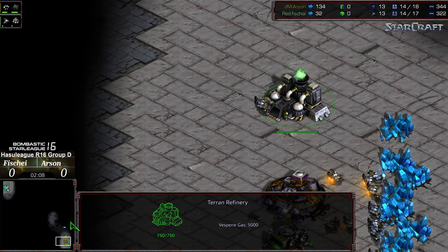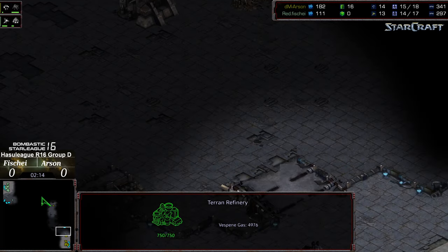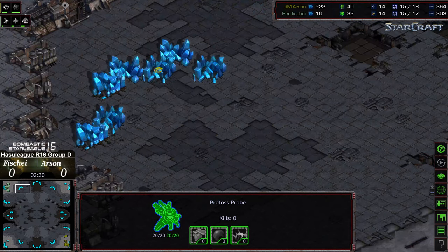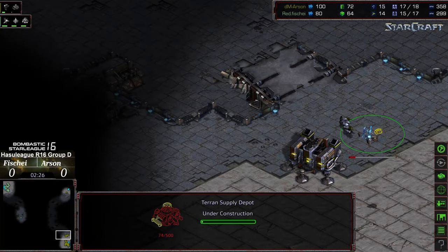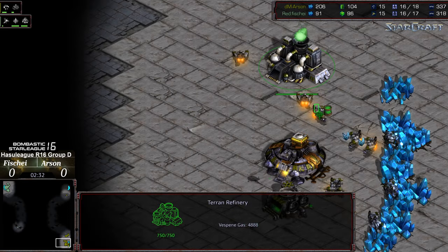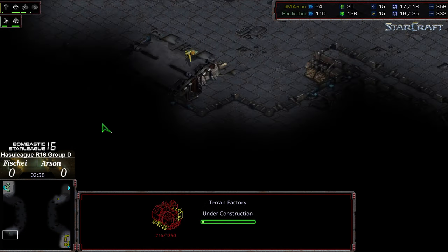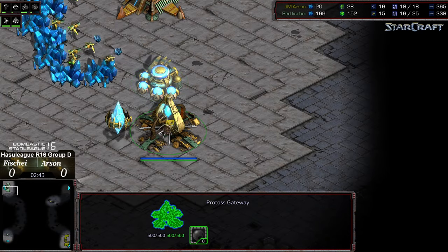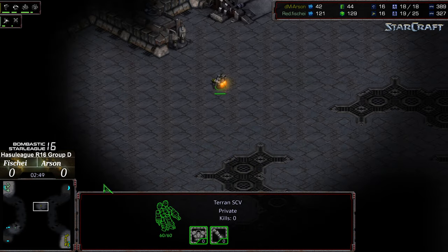This is going to be a rough game one opener for him though, because on Circuit Breaker you do have wide ramps to help protect the natural expansion with siege tech. You also have this nearby third which allows Terrans — if they're not doing factory pushes — to fold back and go for the three-two upgrade sort of timing. It looks like two SCVs are pulling off gas after getting gas for the factory, so it looks like it is going to be factory expand. Fisheye going for initial scouting in the bottom left corner — he is skipping the initial zealot, which is beneficial given the cross-map position.